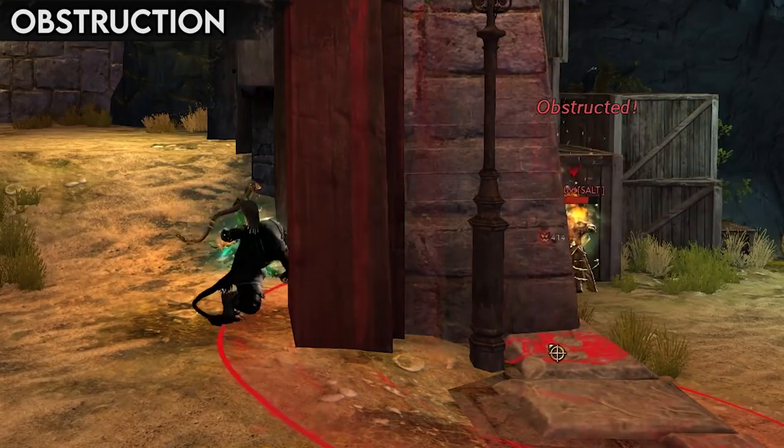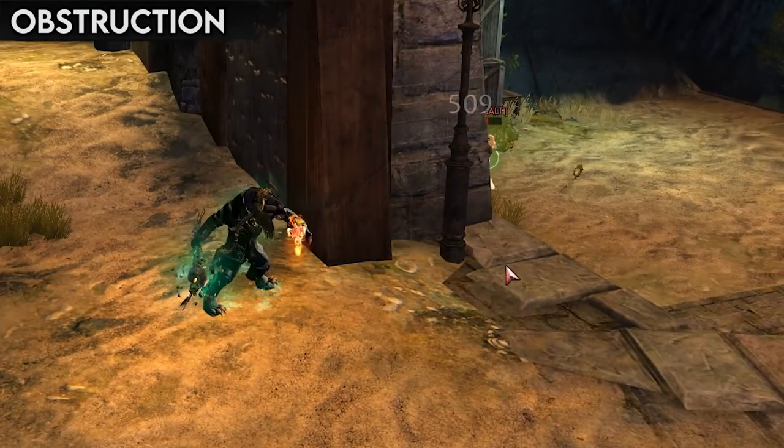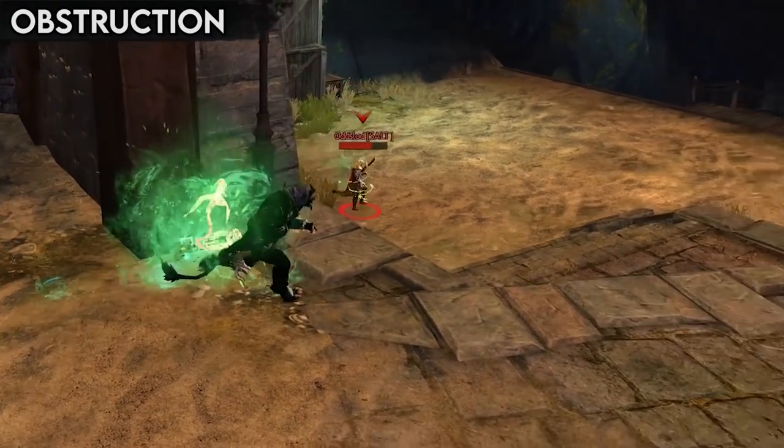However, many area attacks don't require full line of sight, and you can still hit targets slightly around a corner. You can even hit through walls to a certain extent. Now that's impressive.